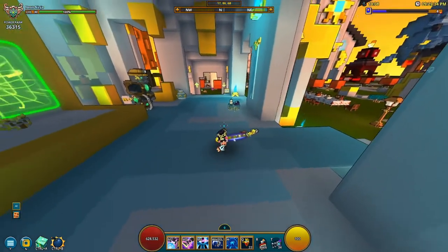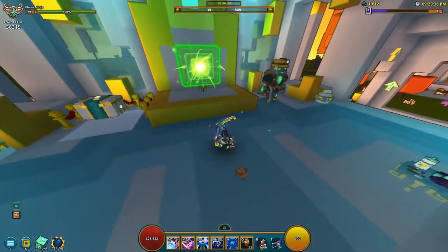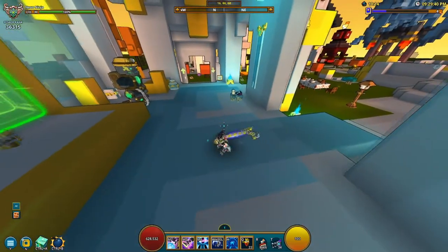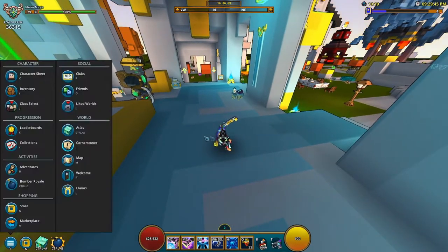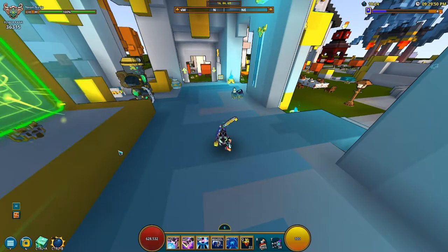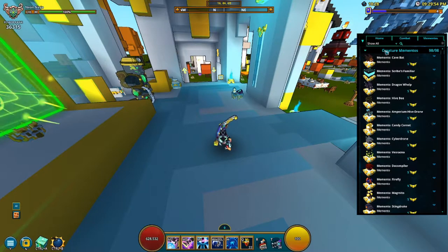So if you're just starting out farming mementos — whether you're new, mid-game, or end-game — there are a few ways to go about this. If you're brand new and don't know anything about mementos, go to your Collections. I'm not sure how to open it on console, but on PC click Y, then go to Combat and you'll find Mementos.